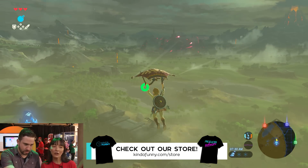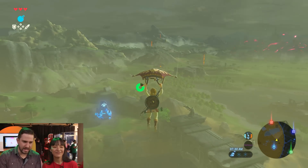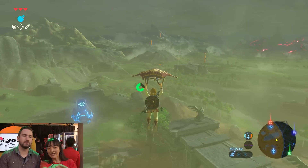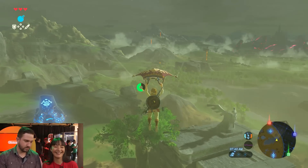So the Guardian's right there? No, that's the shrine. So where's the Guardian then? The Guardian's actually off the plateau all the way near the other tower, so we have to get there first. Sounds like we're going to need a horse.